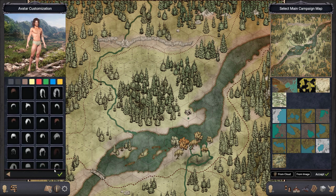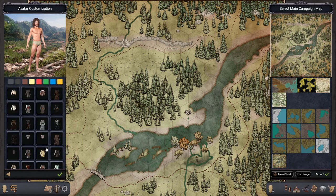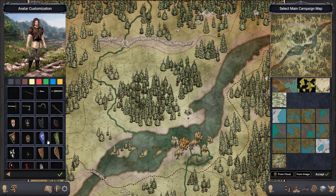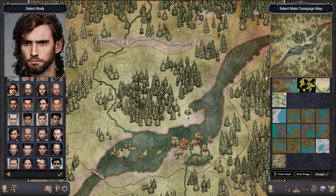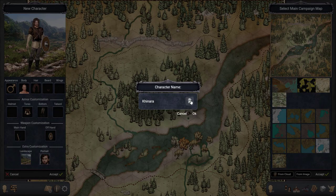I'm going to pick this hair and also give him a beard. For armor, I want something simple like leather armor — maybe more like this one. Let's give him some pants, and for a weapon let's say he wields an axe. He also likes to wield a shield — this one looks good. For the portrait I'm going to pick this one because it kind of looks like the avatar.